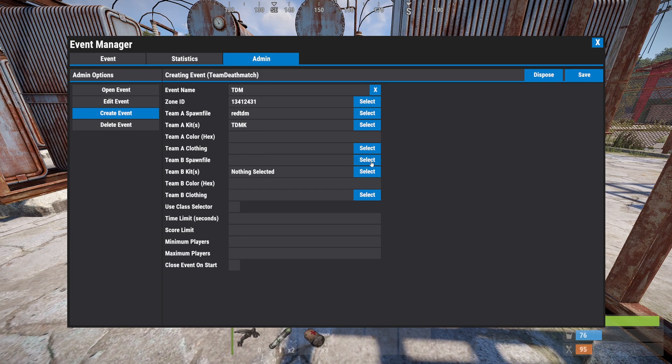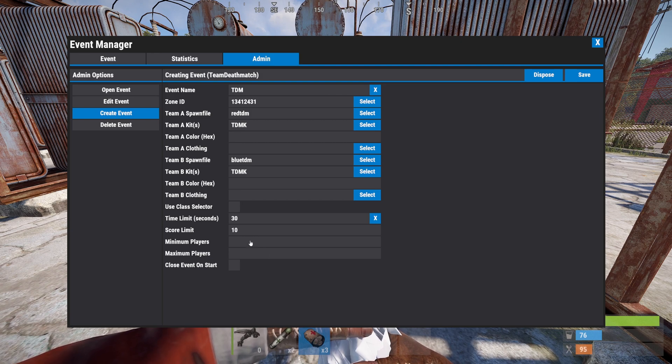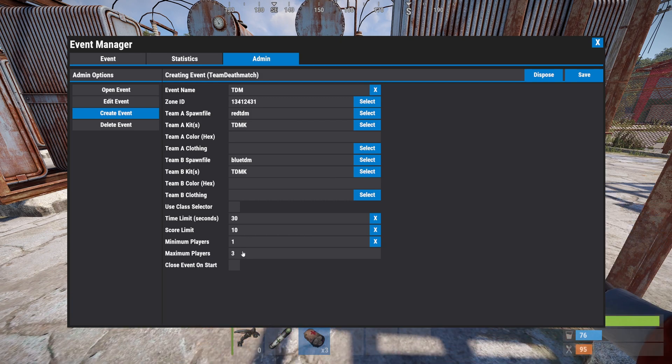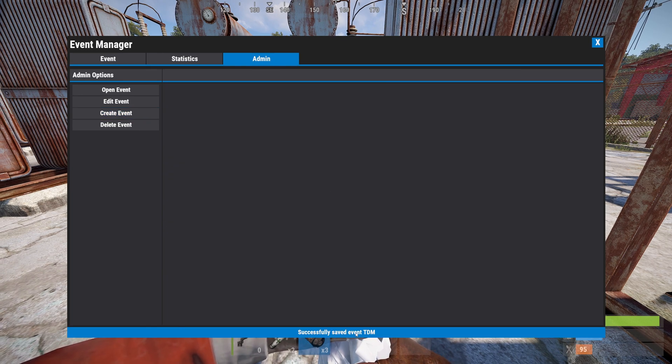We can also change the colors — I'm not going to do that. We could also do individual clothing to separate the clothing kit from the weapons kit, but I'm just going to give them one kit. Team B spawn file — blue TDM. Team B kit — TDMK, same kit as team A. We don't want to change the color and we don't have a separate clothing kit. We're only going to have one class so we're not going to enable the class selector. For the time limit I'm going to say 30 seconds so I can show you what happens when it ends. Score limit — 10. Minimum players — 1, so when I join by myself it will actually start. Close the event on start is also checked. Let's click save. Successfully saved event TDM.